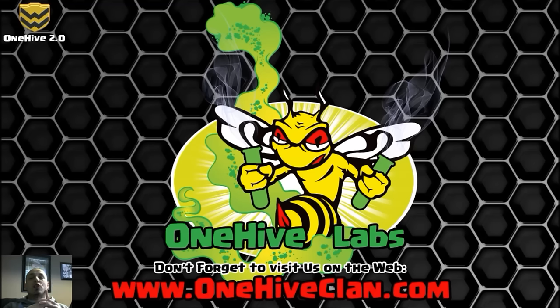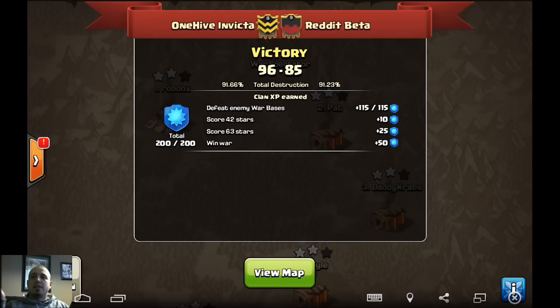What's going on guys, Wiser here bringing the recap of the last war for Invicta. It was an arranged matchup versus Reddit Templar — they have a large family of clans they pull people from for wars. As you can see it's Reddit Beta versus Invicta, and Invicta comes away with a very large margin, which is actually kind of surprising.